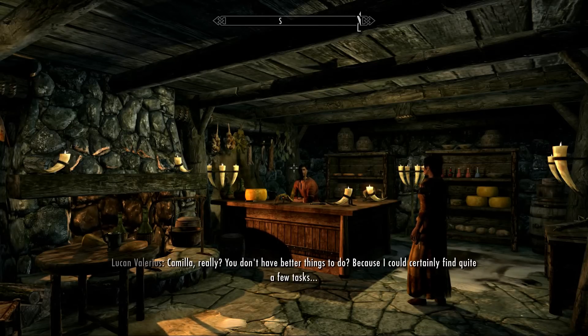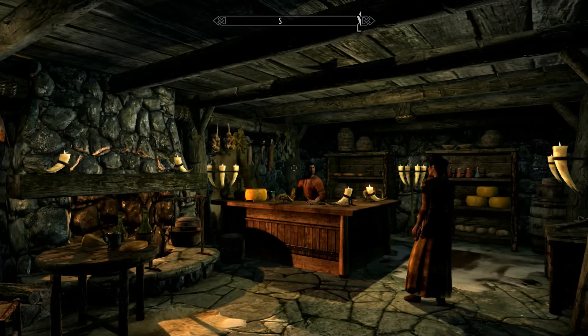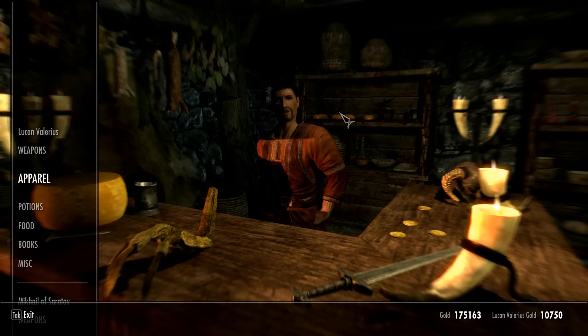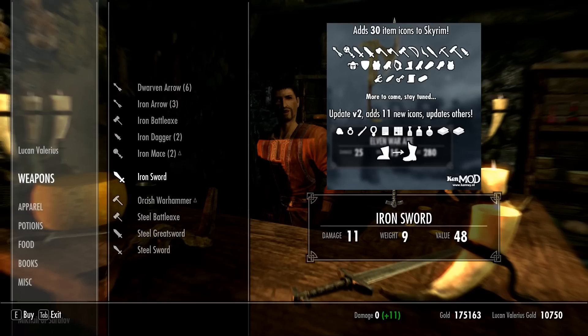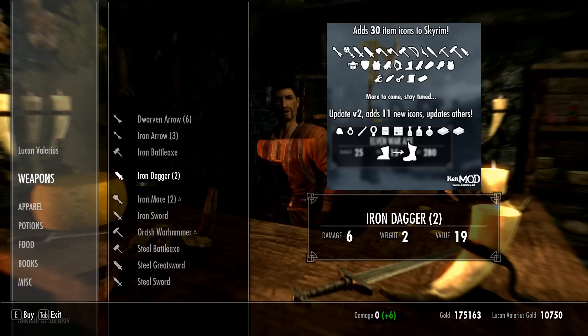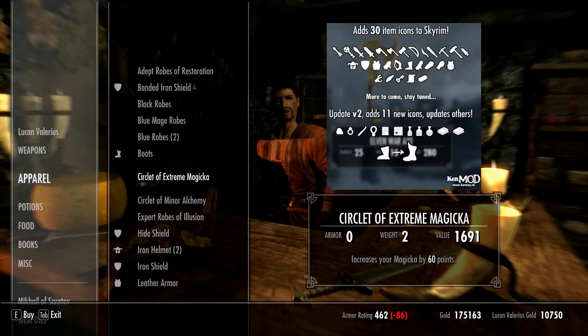The mod is called Item Icons and it consists of 40 added icons into the game. The icons are added right next to the items and allow you to orient around the items quite easily. If you get used to the icons you will even be able to identify which ones are simple swords, great swords, and daggers. There are many icons for arrows, maces, axes and so on. It's very well organized and helps you orient around it.